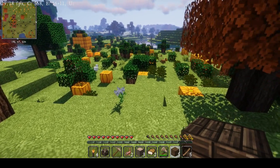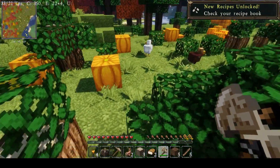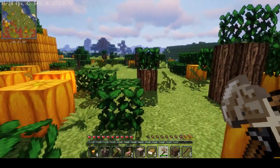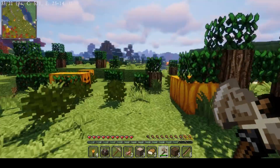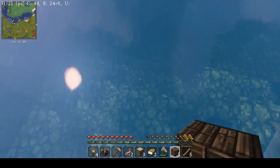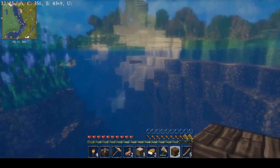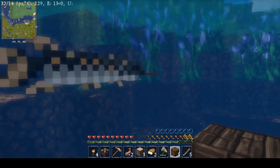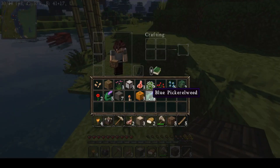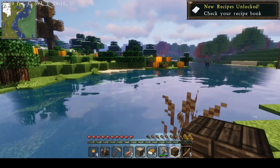Oh my god, what is this? This is a biome I've never seen before — there's pumpkins everywhere! I'll take a few pumpkins with me. There's like a little brushland biome — oh my god it's so beautiful. I'm using Sildur's Vibrant Shaders right now and I just really enjoy Minecraft because it's such a nice calm experience. Oh, is that a pike? Upgrade Aquatic added this — the pike will aggressively attack other fish. I'll stay away from that. There's some blue pickerel weed. Since I have Equivalent Exchange installed, I'm going to try and collect a little bit of everything.